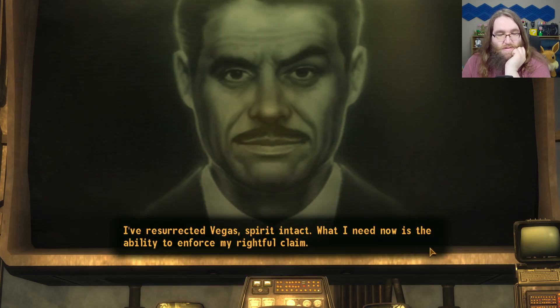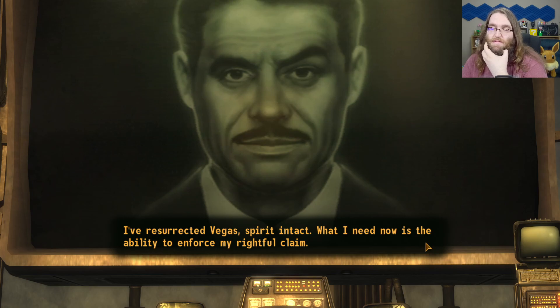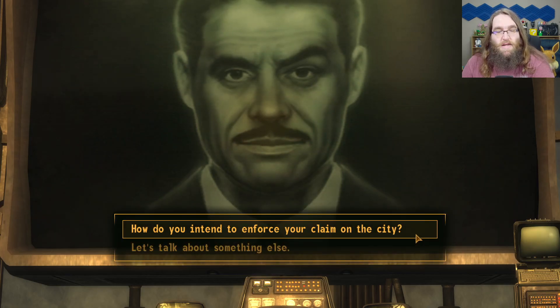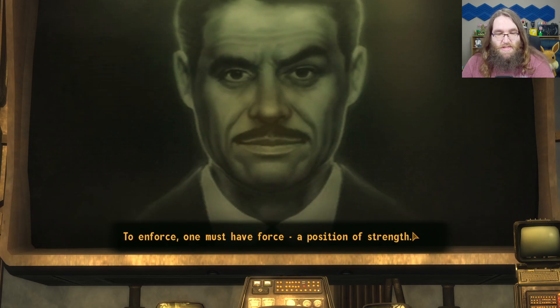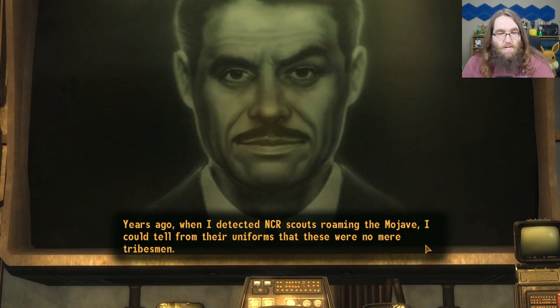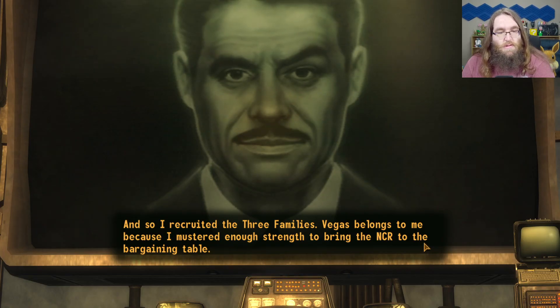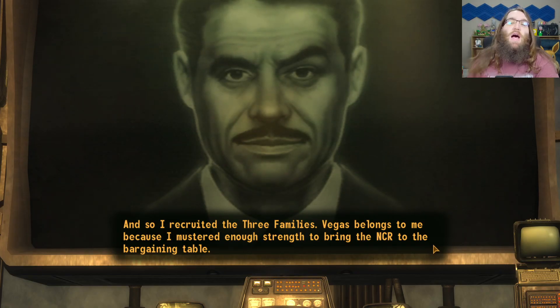What are your plans for New Vegas? I've resurrected Vegas, spirit intact. What I need now is the ability to enforce my rightful claim. In fact, the NCR is a more present and insidious threat. To enforce one must have force — a position of strength. Years ago when I detected NCR scouts roaming the Mojave I could tell from their uniforms that these were no mere tribesmen. I knew it was only a matter of time before an army appeared to take control of the dam, and I knew my securitrons wouldn't be enough to oppose them. And so I recruited the Three Families. Vegas belongs to me because I mustered enough strength to bring the NCR to the bargaining table.